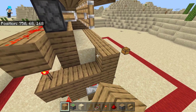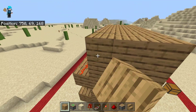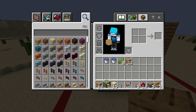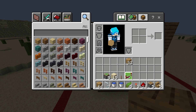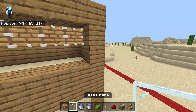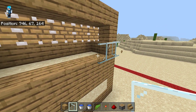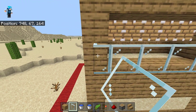Now we're gonna do the same thing by placing down a kind of wall here on the side. Now go ahead and grab out your panes, as well as your water and your kelp. Before we place down the water, we're gonna make sure that we have a kind of barricade for that water, so we're gonna use some panes here. And that is going to allow us to harvest the kelp later on.